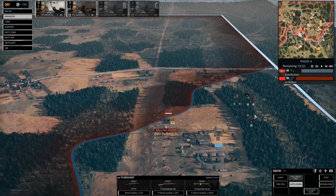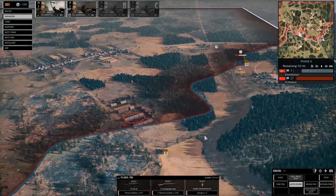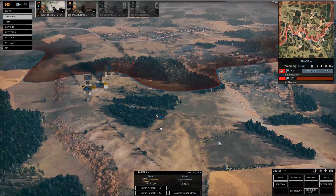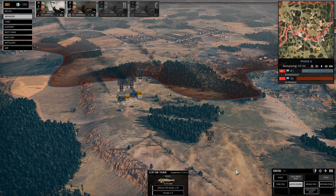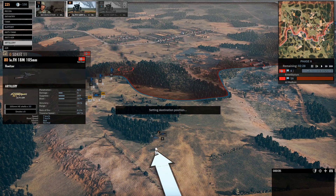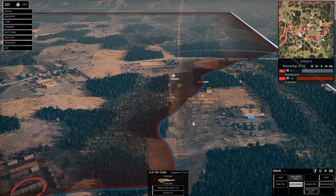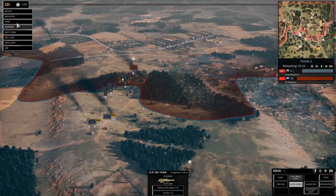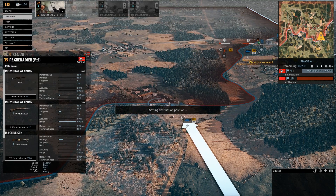Panzergrenadier, move up to there if you can. Sturm Pioneer over here - I want you to move into there. I'm going to put you on fire order. I think we'll call in another unit as well. Can you get shots over here? You can - do it. Meanwhile, we'll call in our last two Panzerfaust Grenadiers to take this.